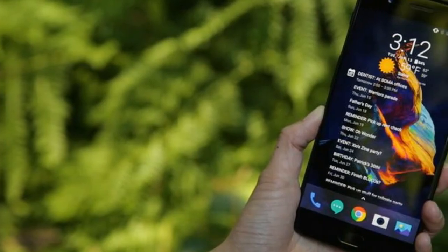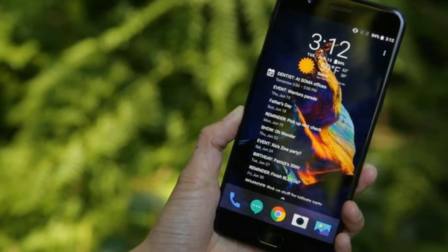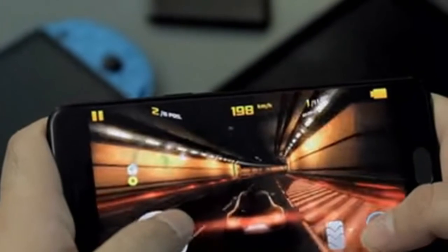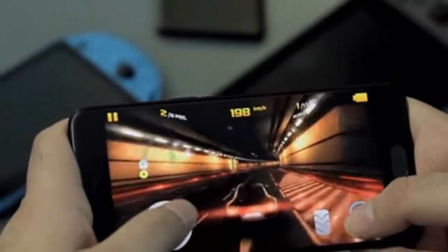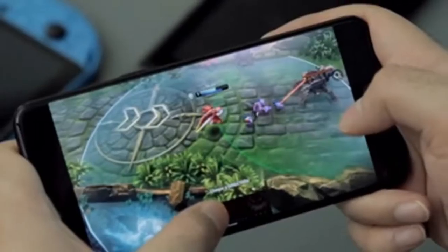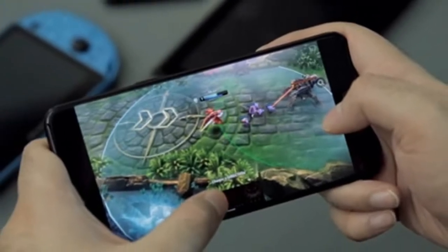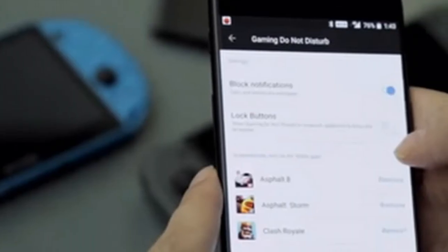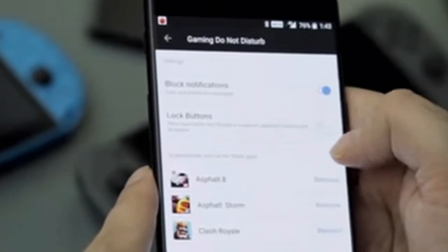As you'd expect, we tested a bunch of demanding titles. We started with Asphalt 8 and were treated to lush visuals and stunning weather effects in addition to detailed car models. Everything looked fantastic on the OnePlus 5 for the most part; however, beneath the spectacle of god rays and lashing rain in the Iceland and Tokyo levels, the frame rate was significantly less than satisfactory, with a perceptible amount of slowdown.